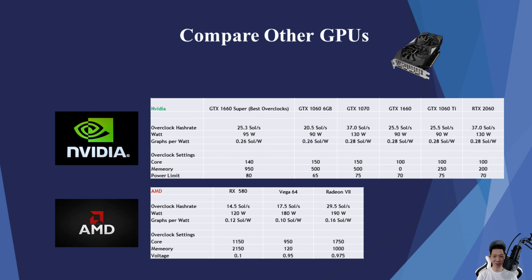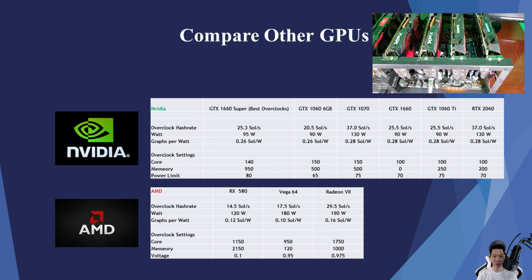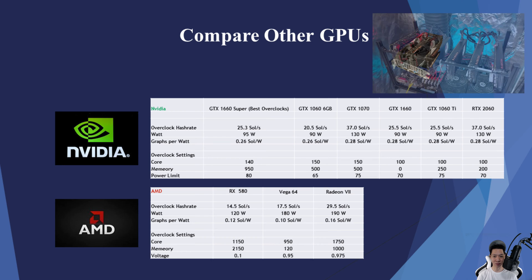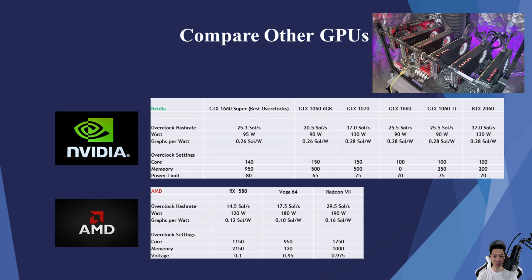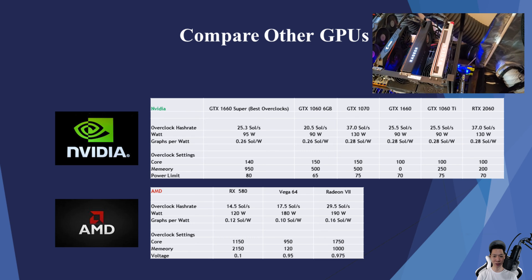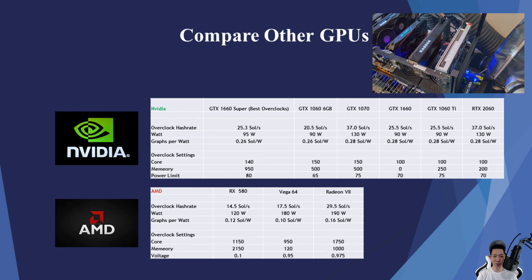Checking out the AMD cards: the RX 580 averages around 14.5 sols pulling around 120 watts, averaging 0.28 sols per watt. The Vega 64 averages around 17.5 sols pulling around 180 watts, averaging only 0.10 sols per watt. And finally, the Radeon VII averages around 29.5 sols pulling around 190 watts, averaging 0.16 sols per watt.